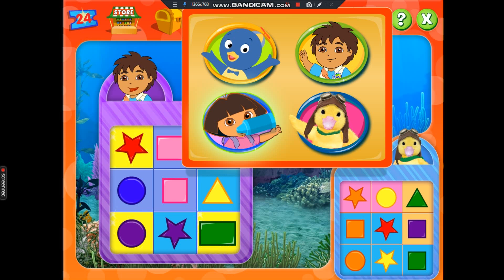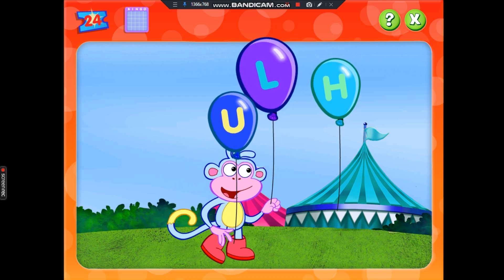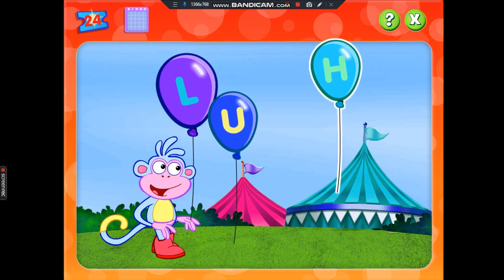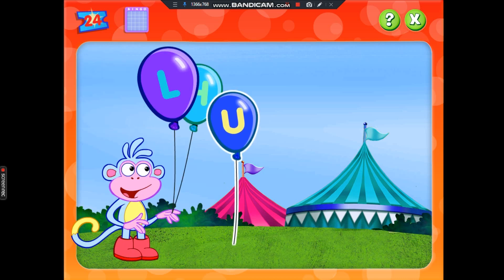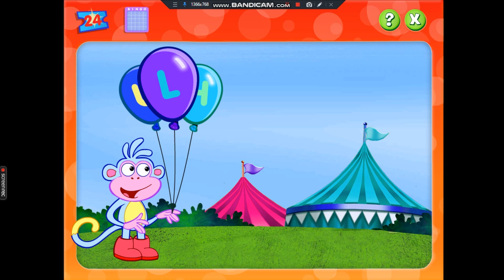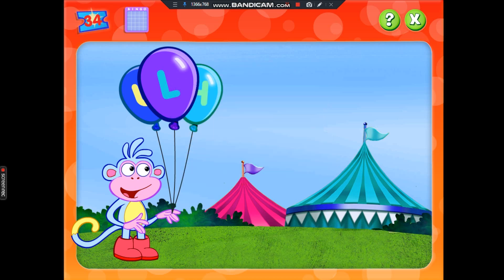Boots is ABC Carnival Adventure. Hola, soy Dora. Boots is gathering balloons for the ABC Carnival, and he needs your help to find the right letters. Will you help Boots find the letter balloons he needs? Great. Click on the letter L. C. Click on the letter H. That balloon has the letter we need. Click on the letter U. Great letter finding. You got them all. You earned ten tickets. Great alphabet exploring. Now, back to bingo.